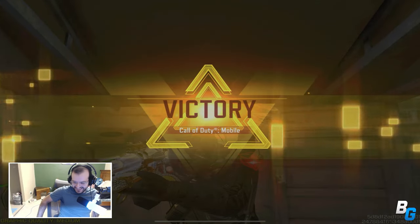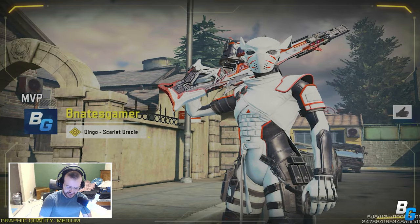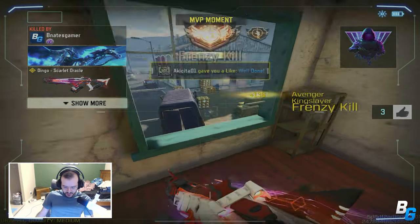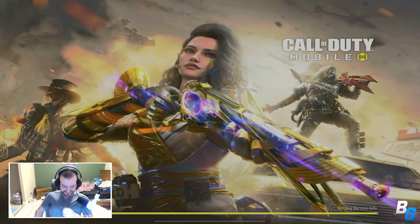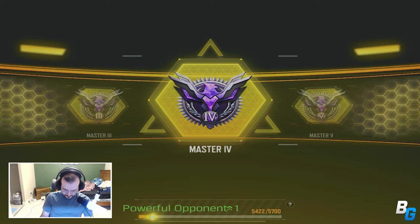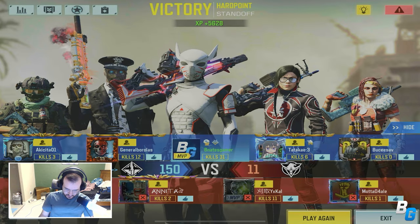There you guys have it — that is the Dingo. I think it's more of a close to medium range weapon; long range it struggles. The moral of the video is that the Holger group is still just too powerful — it's crazy. But yeah, Dingo's very fun. I never used it too much in previous Call of Duties. 31 kills — nice.